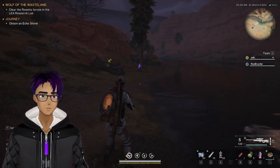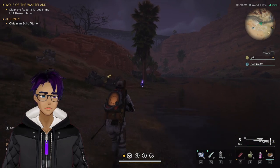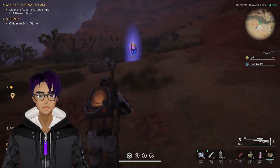All right, coming to you with another Once Human tutorial guide, this one on some memetic points. You just walk into the little purple floating gym.